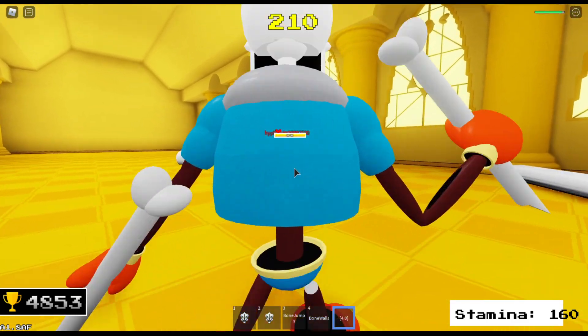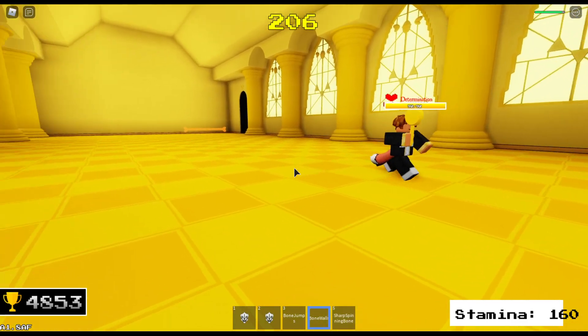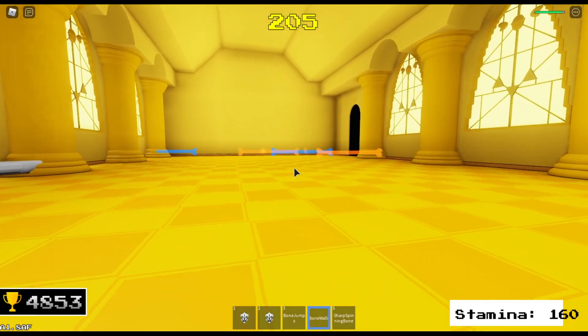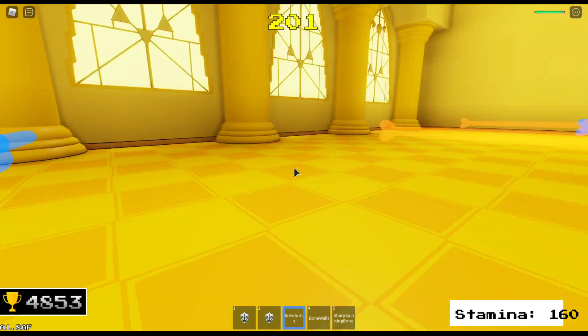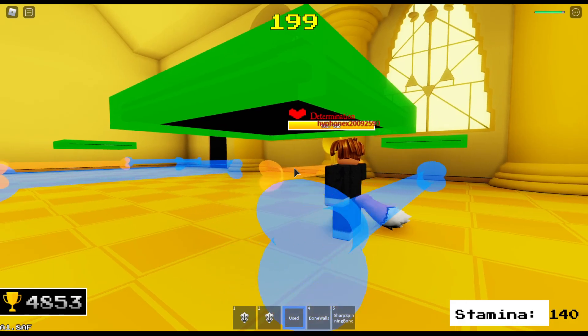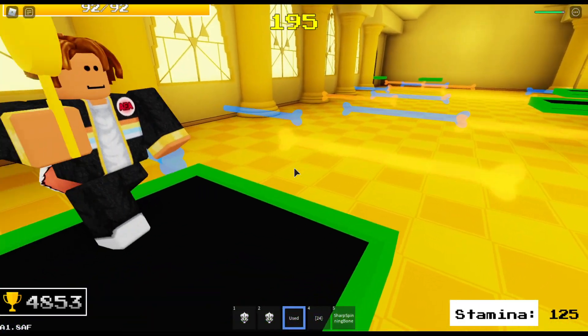My fifth move is a bunch of little sharp bones — they aren't very accurate. My fourth move sends a bunch of orange and blue bones from across the corridor. The third move is back, but it only summons platforms; it actually helps your enemies more than you, so I don't recommend using it.